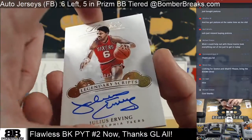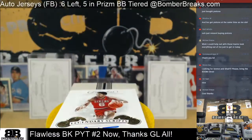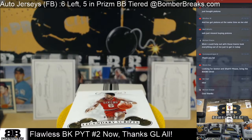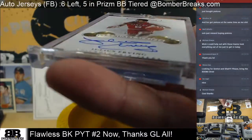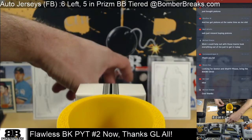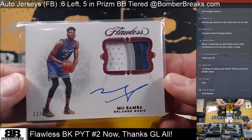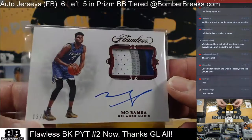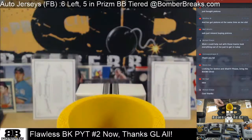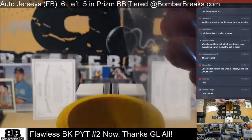And then numbered 1 of 10 — Dr. J, Julius Erving! 1 of 10. I love that man — he's got sweet sick. Legendary Strips, 1 of 10. Jeff Mack, Sixers man, very nice. Next — Mo Bamba, 13 out of 15, ruby red, 4 pieces, 4 colors. Orlando Magic. Nice hit, man. 6 of 10 — USA Basketball, Chris Mullen.